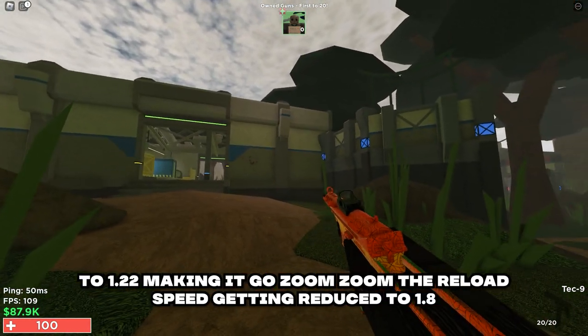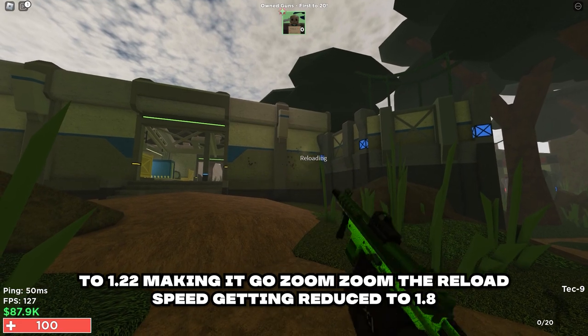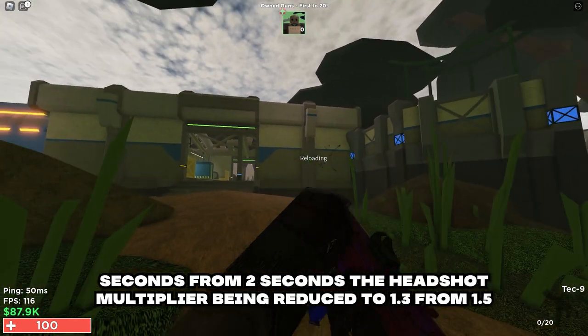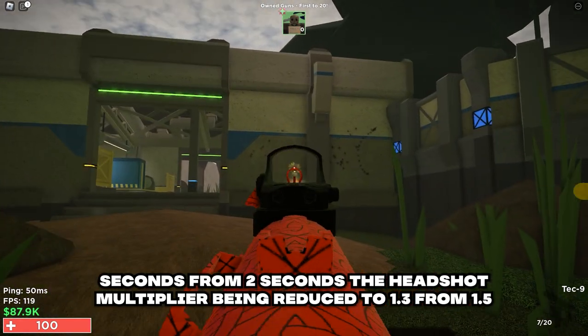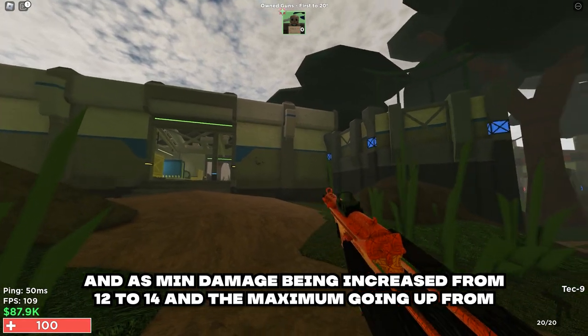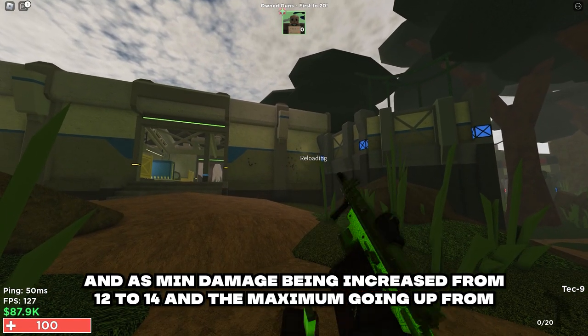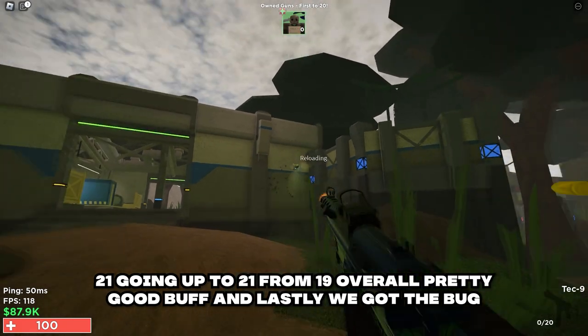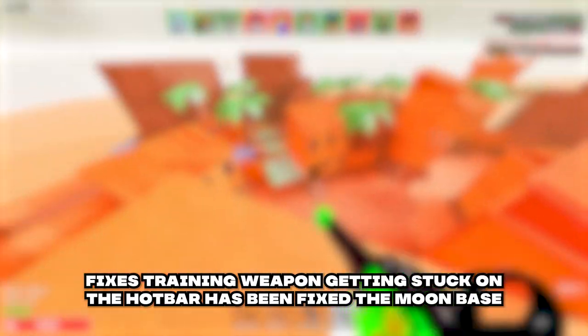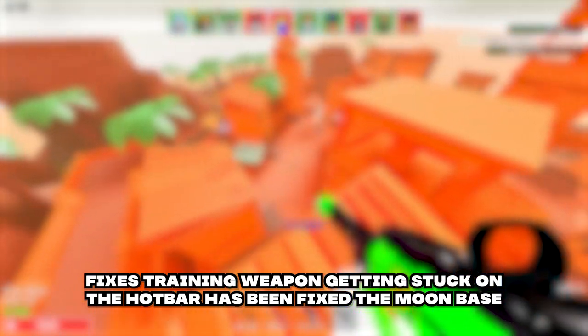Lastly with the balance changes, the Kek 9 once again gets a move speed buff from 1.1 to 1.22. The reload speed is reduced to 1.8 seconds from 2 seconds, the headshot multiplier reduced to 1.3 from 1.5, min damage increased from 12 to 13, and max damage going up from 19 to 21. Overall a pretty good buff.